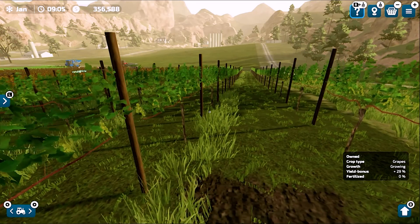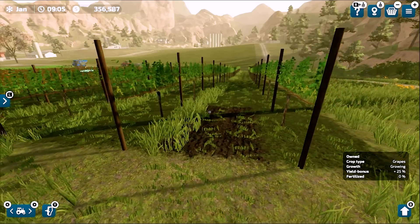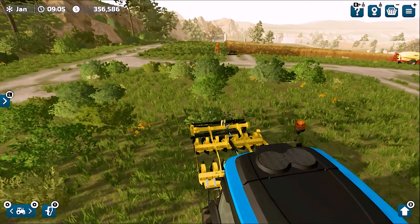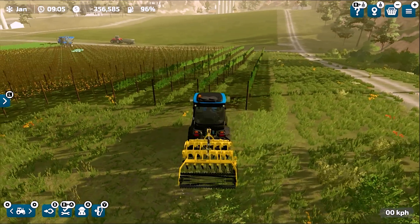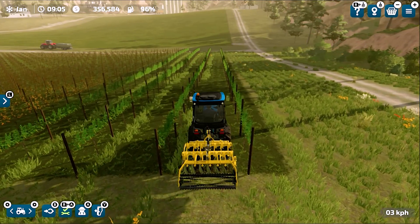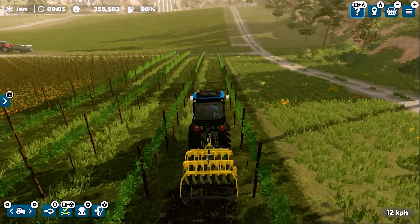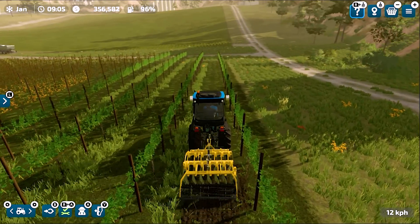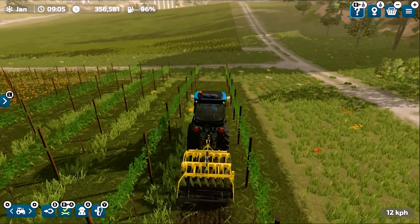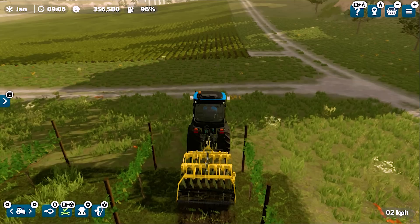After chopping down the vines, skip some time and you'll see green vines growing on the structure again. Grass will also grow and we need to mulch it using the mulcher — this is a very important step. If you don't mulch the grass and use the cultivator afterwards, you will not get the maximum possible yield. You're using the grass as a natural fertilizer: the mulcher chops the grass, then the cultivator mixes it into the soil so it acts as fertilizer and prevents depletion of minerals the grape vines need. We're currently getting around 20-30% yield bonus since I haven't done a perfect job, but you can take your time and achieve full yield.